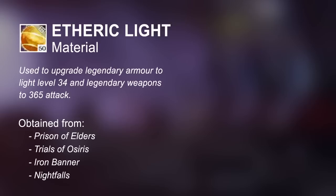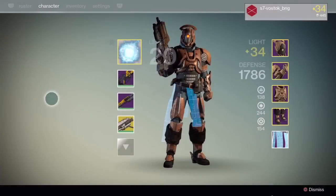The best part about this is that you can upgrade any legendary armour to reach level 34. This means that you can wear Vanguard, Crucible, and Faction armour and still be level 34. This also means that anyone without the House of Wolves expansion can hit level 34, although it may take longer to gather the materials.